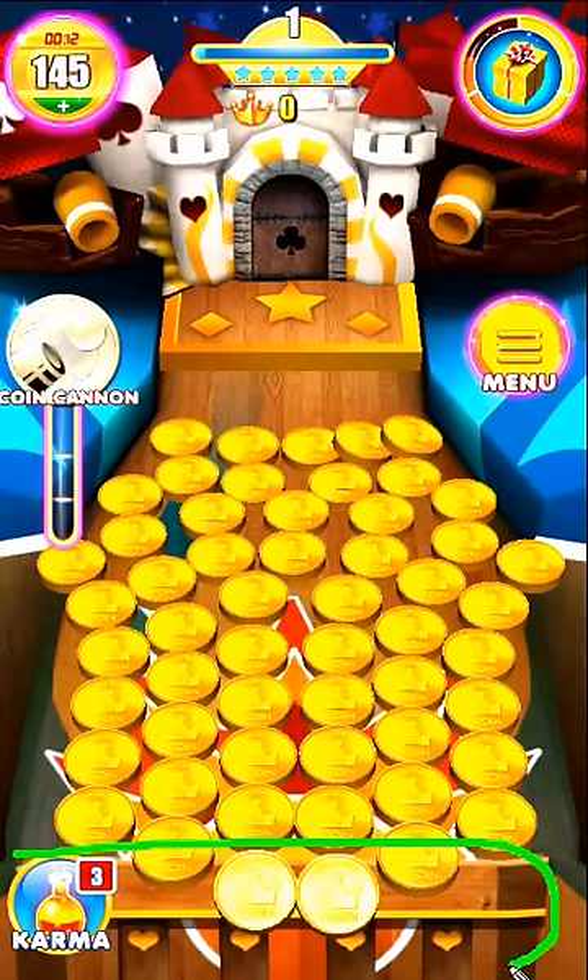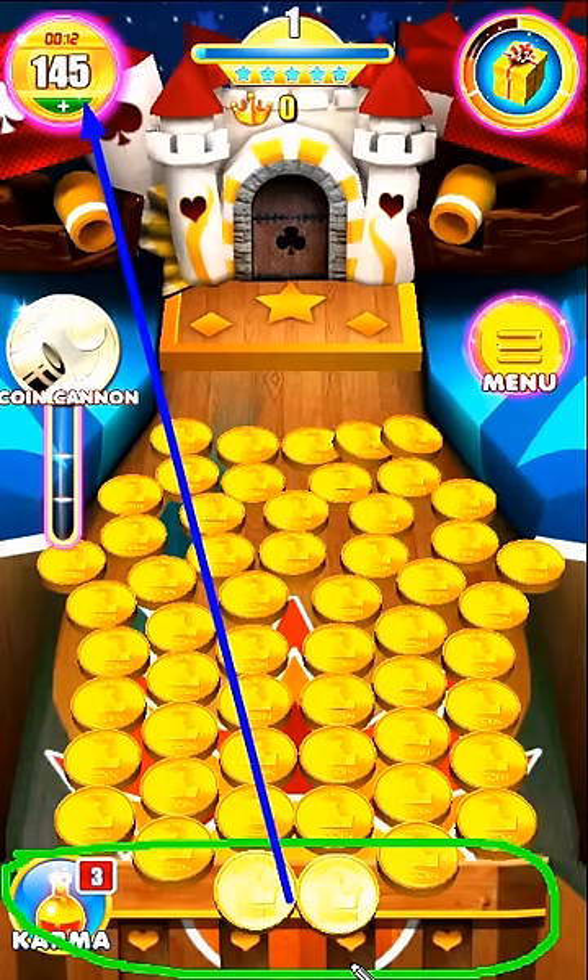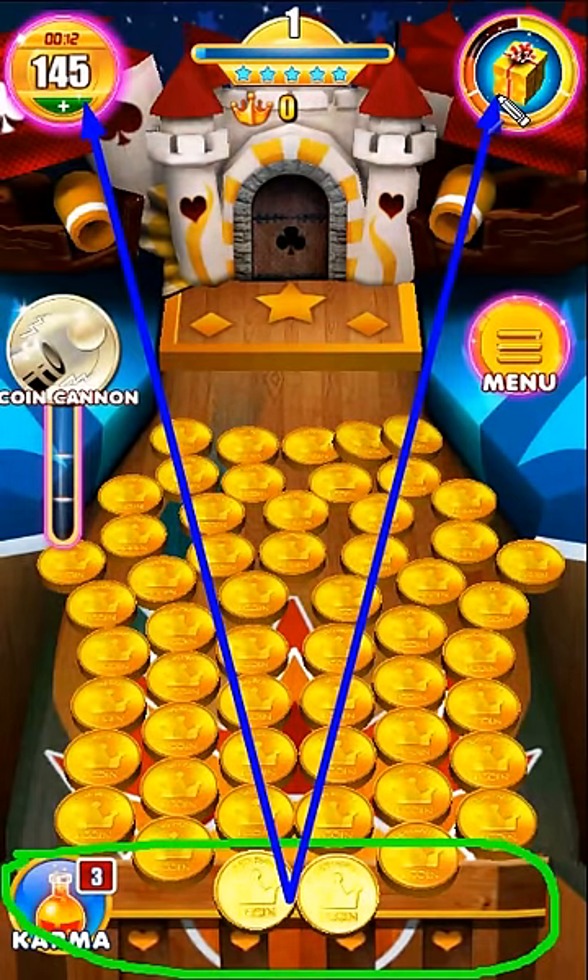Coins that get pushed off from the front of the table are banked and are added to your total coins. Every coin banked also fills the prize dropper bar.